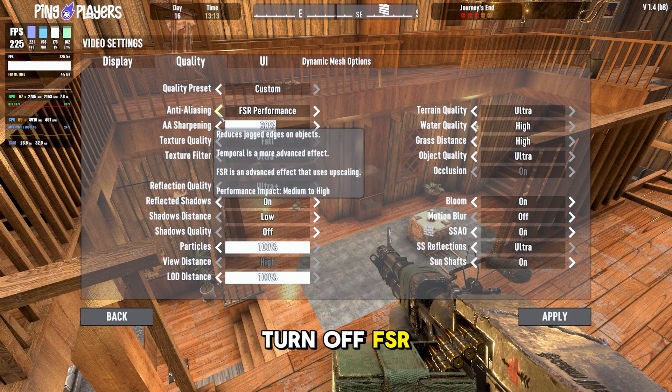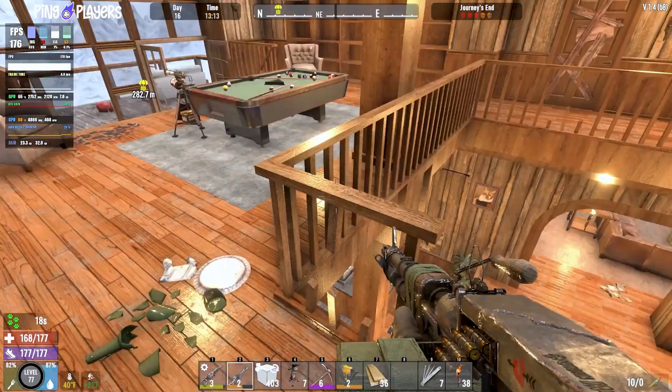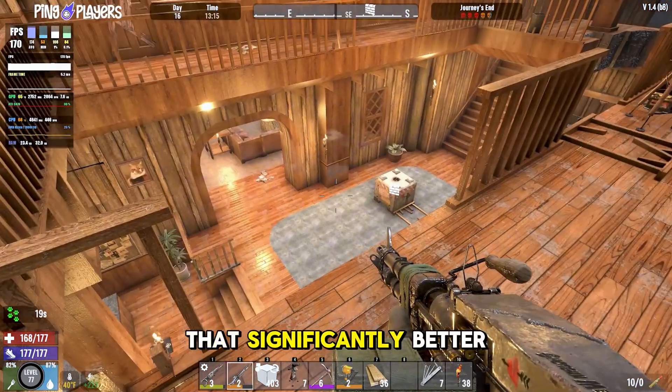Let's turn off FSR — turn off FSR direct protection. Small hit there. Now controlling the sharpness — look at that, significantly better.